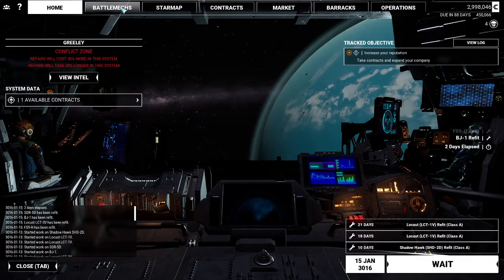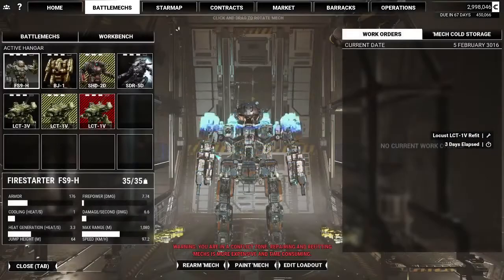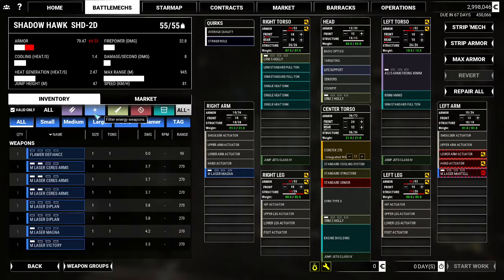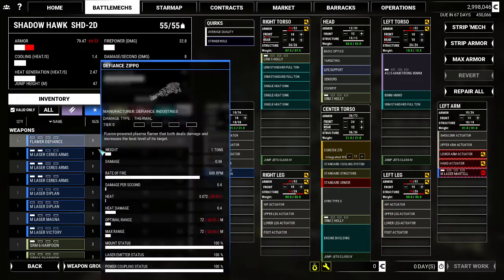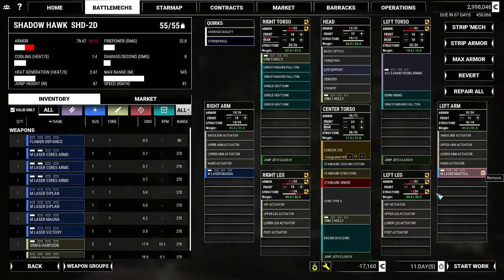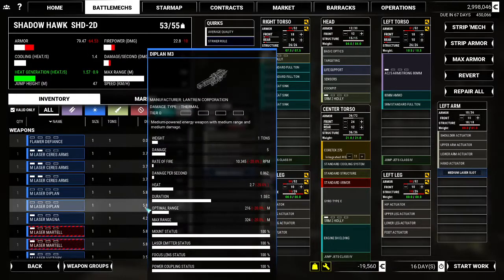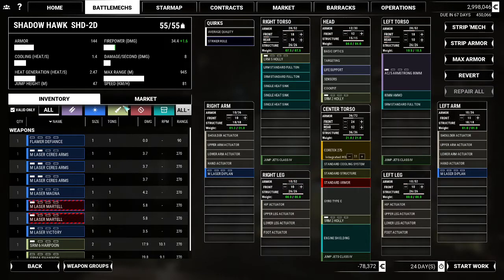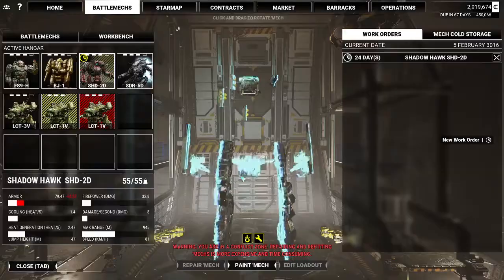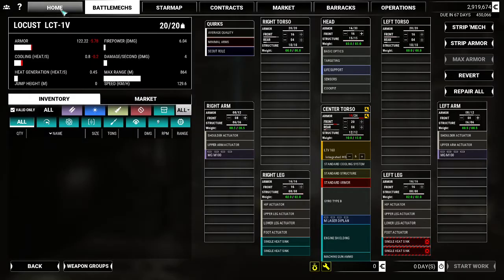We need to get a few of our mechs up to par — let's just get them all up to par. We definitely need to look at this and see why... that might be why. We do have inventory. It wasn't showing that we had it, so let's repair this, take that out, toss one in if I have it — I don't. So we'll remove that and put in two of those, which gives us a little more firepower. Repair everything, we'll spend the money.